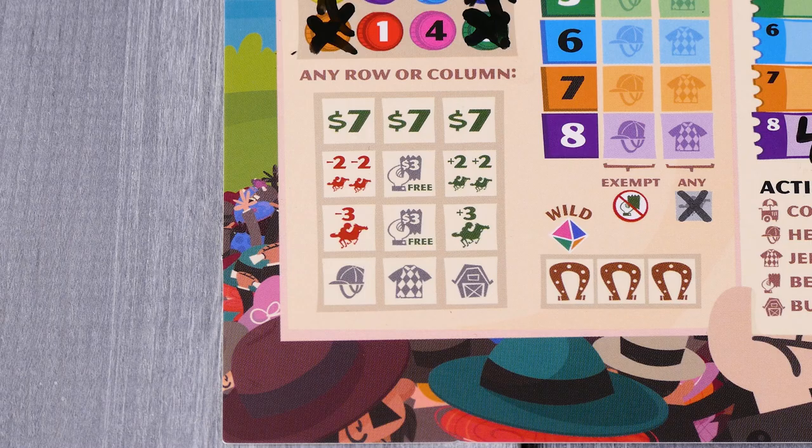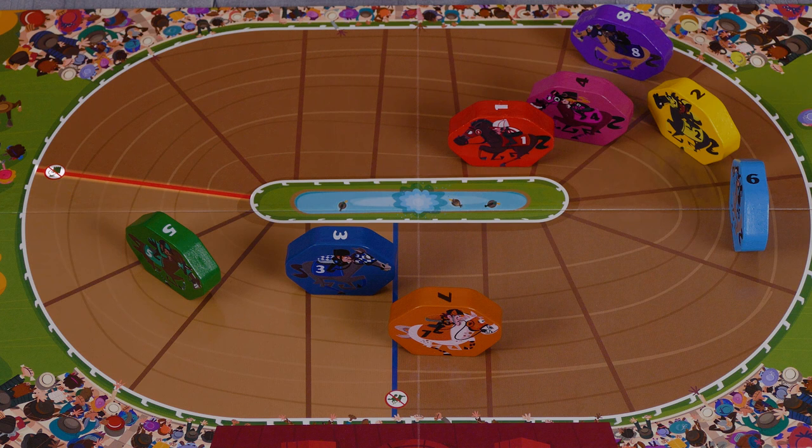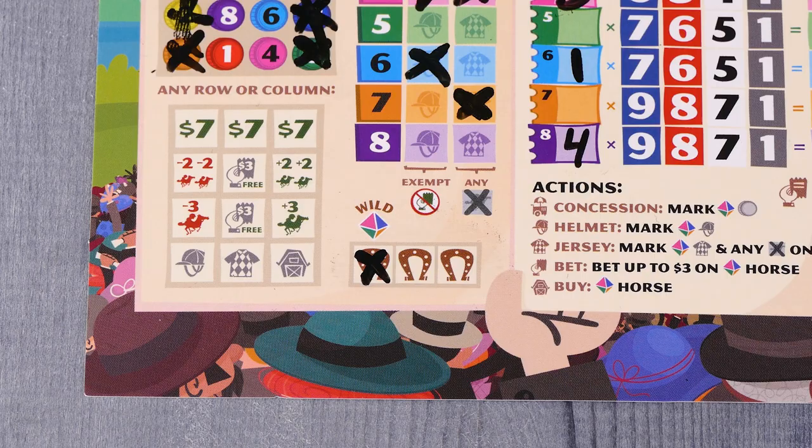A few additional things to be aware of. First, all the actions you're allowed to take are dependent on the result rolled on the horse die. Don't forget that concession bonuses gained from completing a row or column can be applied to any horse, with a few exceptions — the no bet line still applies when gaining concession bonuses. Also, once a horse has passed the finish line, absolutely no more bets may be placed on it and it cannot be bought. Once you buy a horse, it stays with you for the remainder of the game — you cannot buy horses from other players. You may also choose to mark one of the three wild horseshoe spaces to treat the number on the horse die as if it were any other result. This wild only applies to you and no other players — continue taking your action as if the horse die showed the result you want.